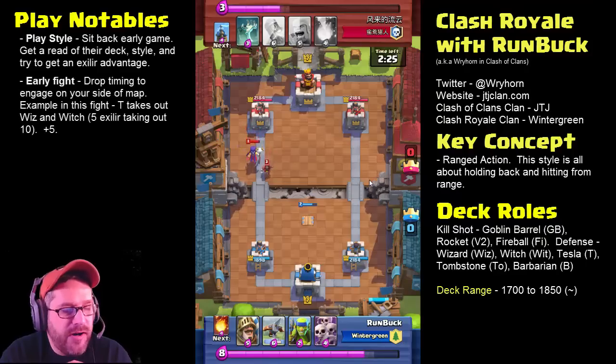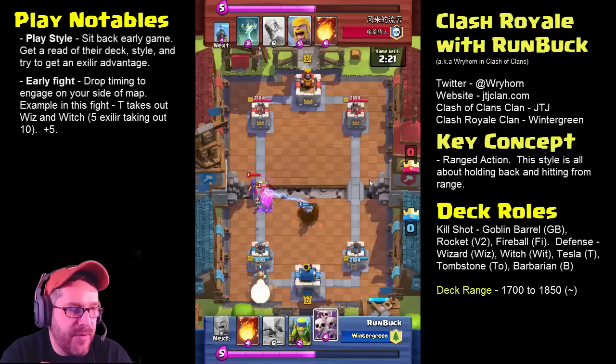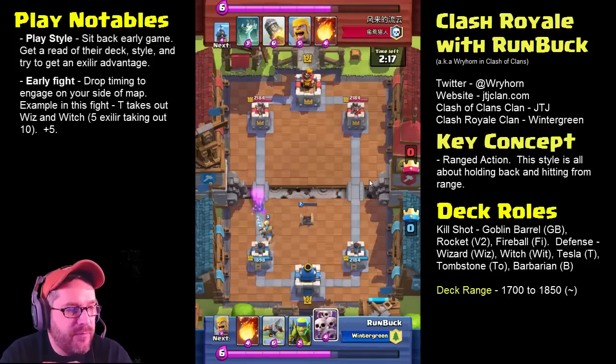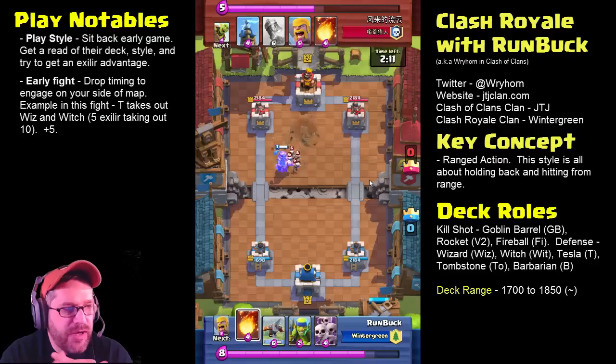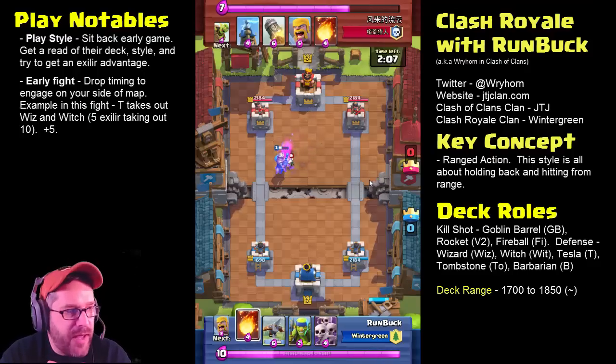Mostly I'm just sitting back, trying to see what cards they have, trying to counter those cards, and get a little bit of an elixir advantage by being more efficient and killing them on my side of the map. Like right there we had the Witch and the Wizard — that's probably nine elixir taken out by just a Tesla. I think I gained one elixir off that. The concept is to play it on your side of the map initially as you try to get a feel for what they're doing.